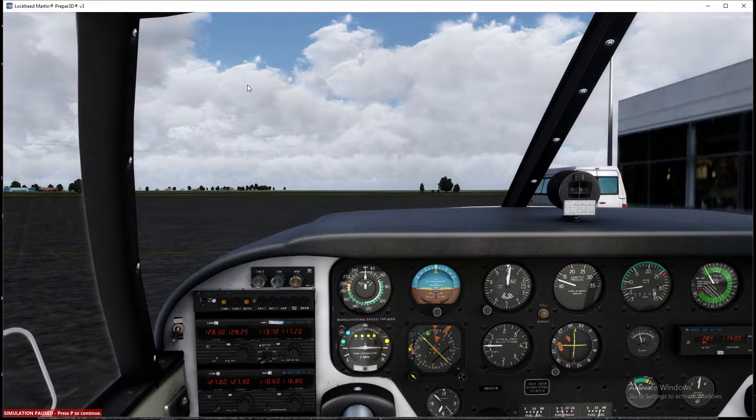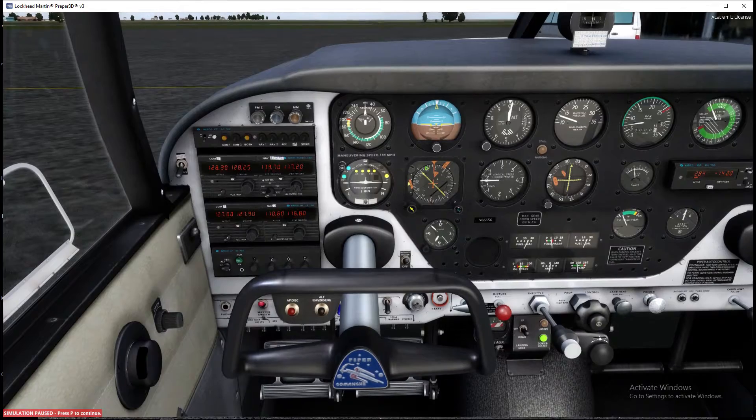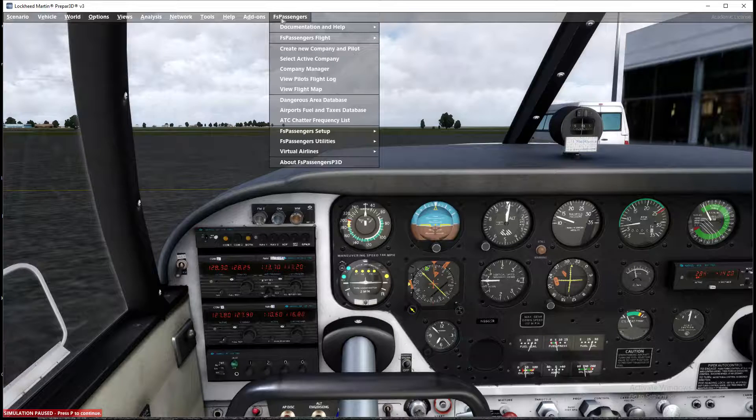So this is the long-awaited start back to flying on video. This is a wonderful plane, and what I'm going to be doing with this series is show you — the sim is paused at the moment — I've got this program called FS Passengers. It allows you to create a company, buy a plane, load it with passengers, fly to a destination, get scored, earn money, and progress through into a thriving business.